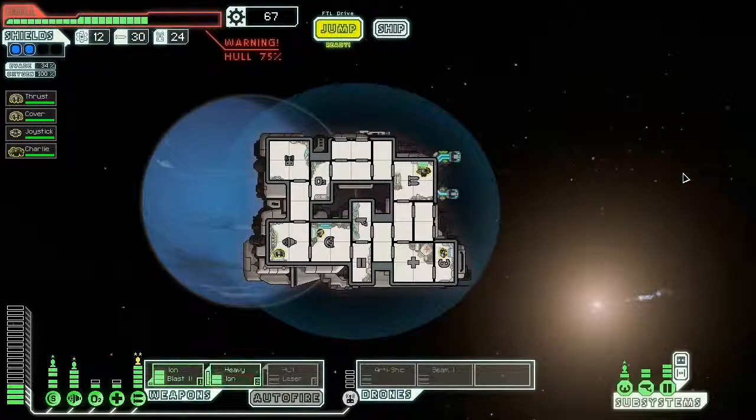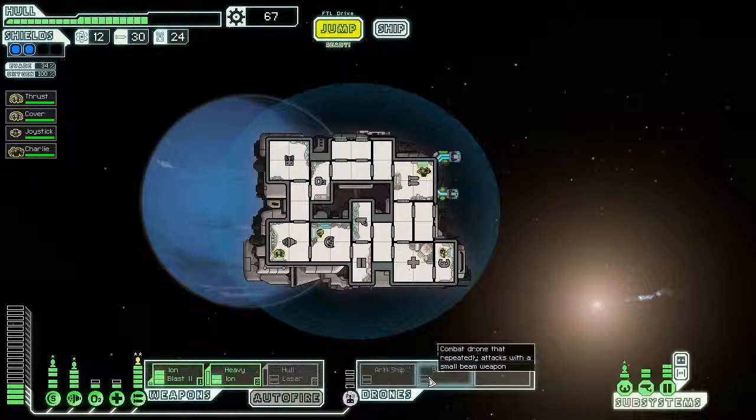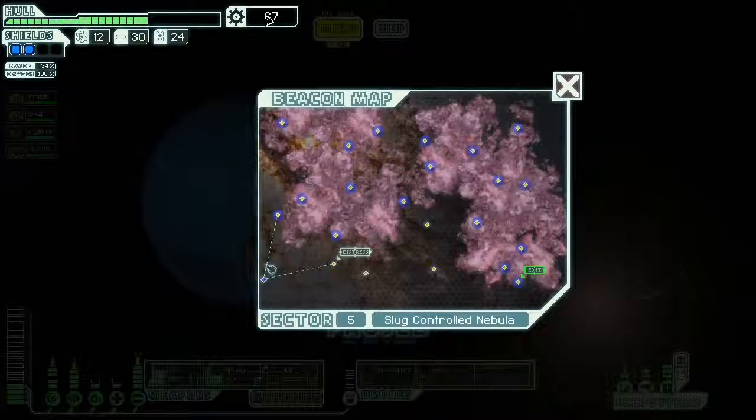So right now we're at 75% hull, and I've got two iron cannons — one's an iron blast 2 and a heavy ion. I've got hull laser, anti-ship, and beam weapons, so I'm looking pretty good. I'm holding off on spending my scrap because I'm looking for a store somewhere. But other than that, we're doing pretty good. Let's keep going.